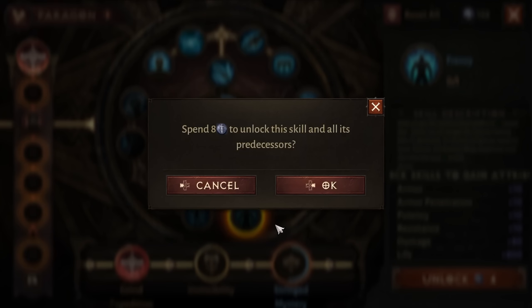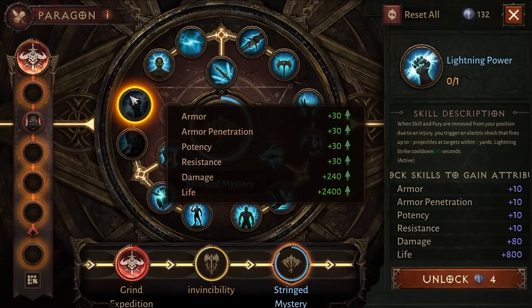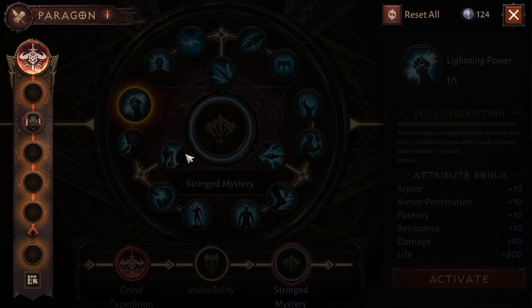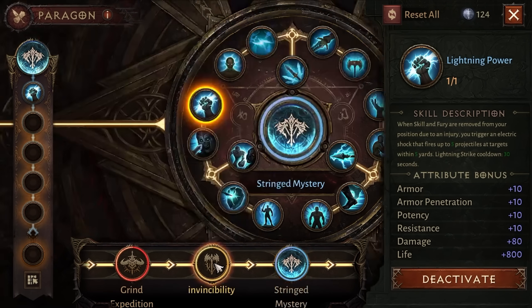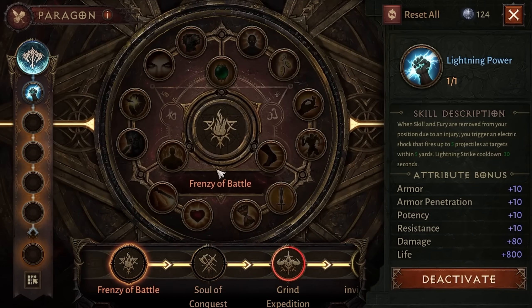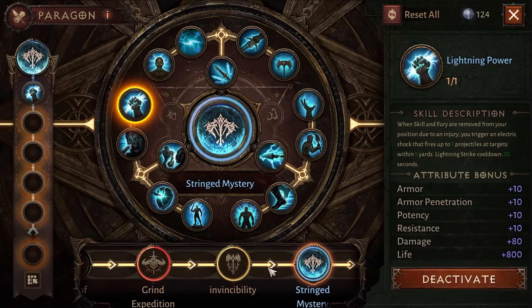I had a ton of Paragon points and was able to almost completely upgrade and fill out all of the Paragon trees — I think I was short by approximately one tree. Unlocking all of the abilities, or skills as they're calling them, I was then able to choose and put into place what I wanted. Notice I'm switching from one Paragon tree to the next, and I eventually figured out that we could drop additional skills into the left-hand side for the trees we happen to be using.